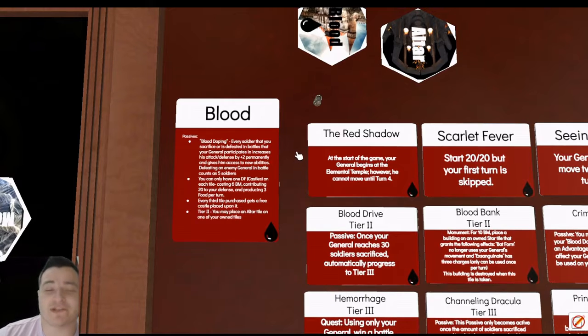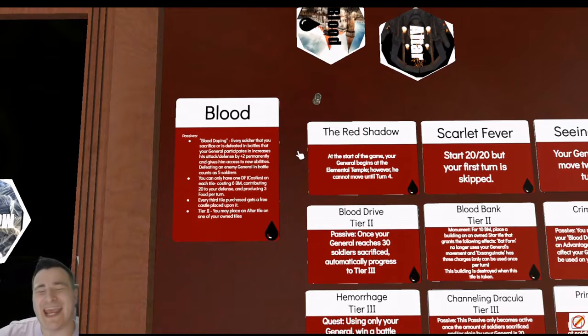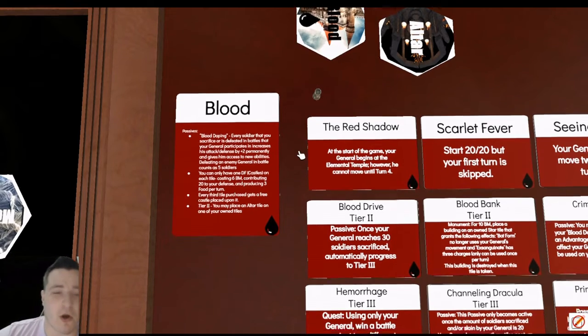The Blood Nation has one of the coolest archetypes in the game: you are sacrificing your own units to give a permanent buff to your general. Every soldier you sacrifice with your abilities, or slay in battle involving your general, gives your general a permanent plus two buff in combat. So if you've got 50 soldiers that have been sacrificed or killed by your general, that's going to add 100 to his combat — both attacking and defending. You've got really powerful swing plays where you can sacrifice a lot of soldiers in one turn to turn the tides in a battle.